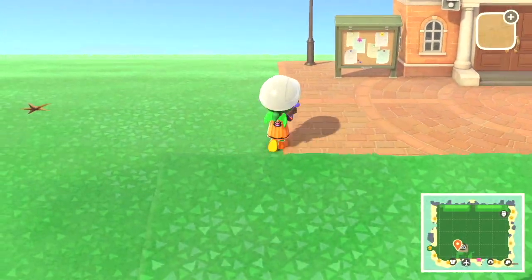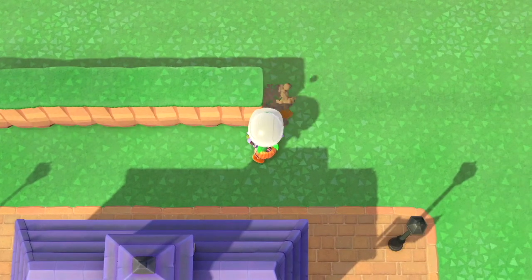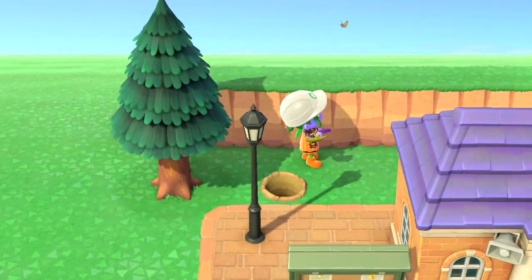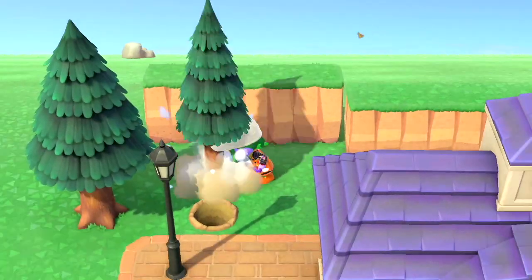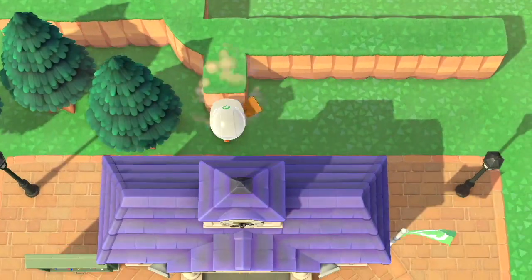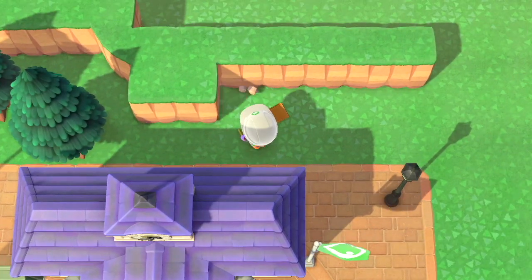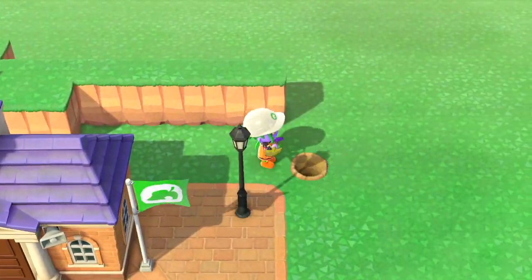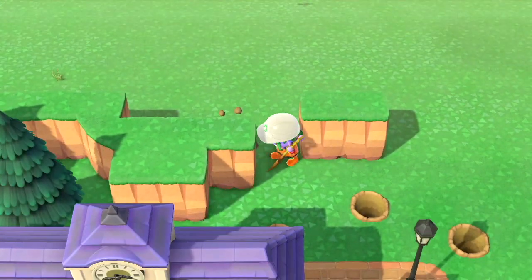Now we're going to do the left side of resident services — let's start terraforming behind here. I originally was going to put buildings behind here but it just looked too messy, so I've gone with a simpler approach: lots of trees, some pumpkins, and bushes behind here. I realized the layout wasn't equal and adjusted to two square sections of terraforming sticking out — there we go, that's better.